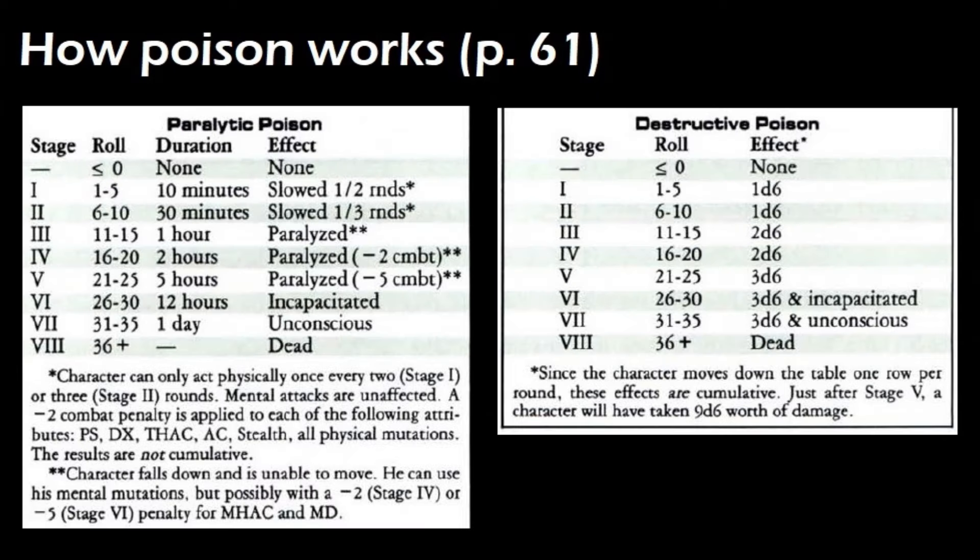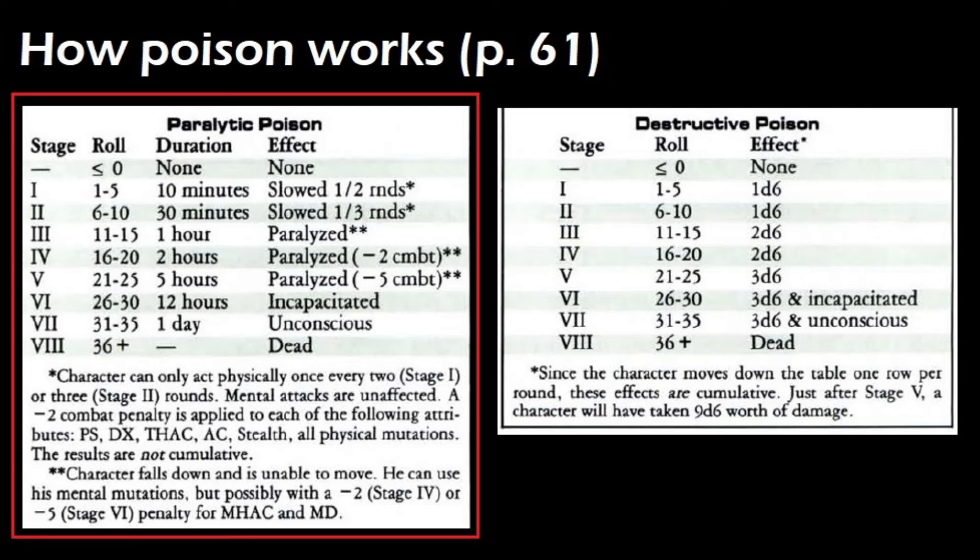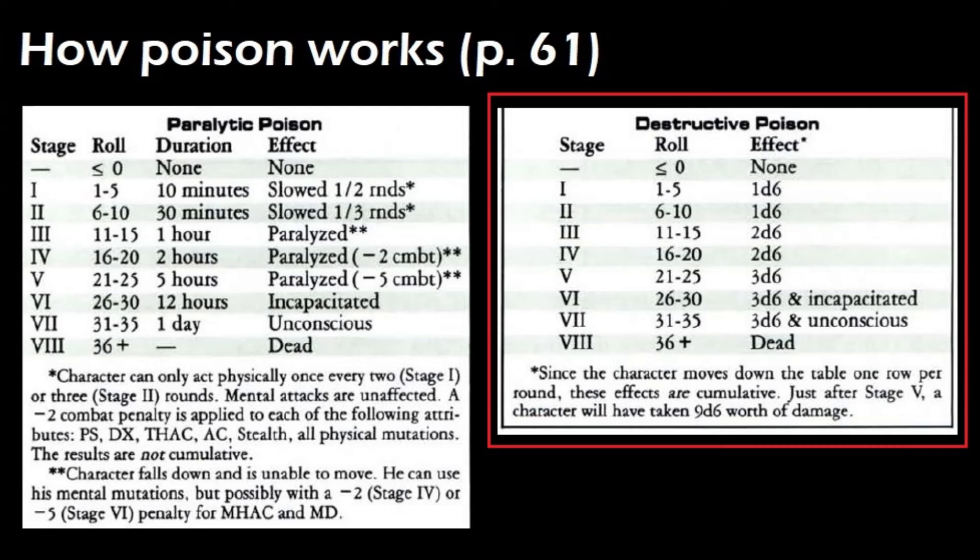The other two poison types have their own tables and rules. Paralytic poison works pretty much the same as debilitative poison, it just has different effects listed. The destructive poison has some effects that are different. If you look for a duration, you'll notice that there isn't one, so I interpret this to mean you don't stack intensity unless the attacks are all in the same round. The damage with destructive poison is cumulative — for stage 3, the character suffers no damage the first round, then d6 the next round, another d6 after that, and then 2d6 the round after that.